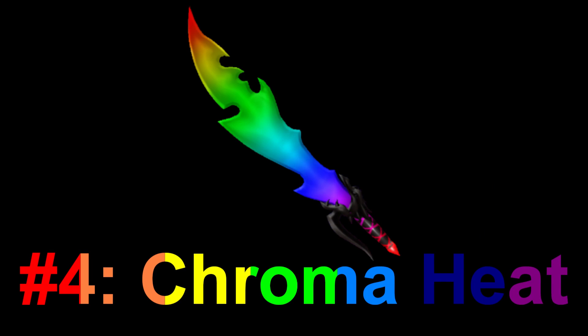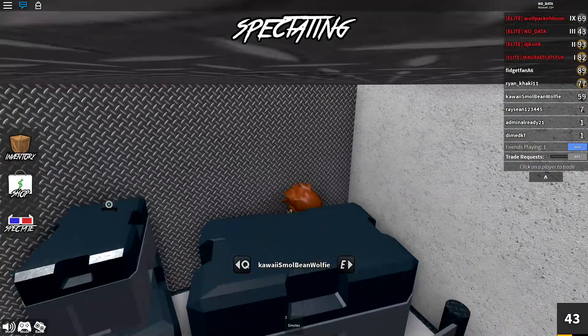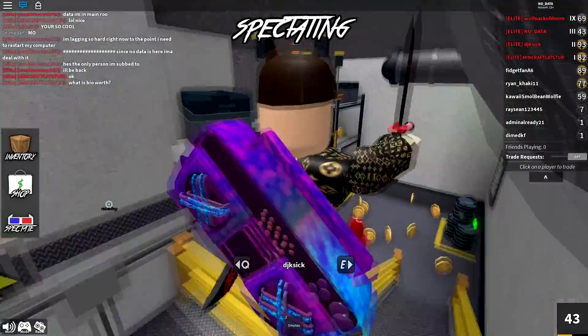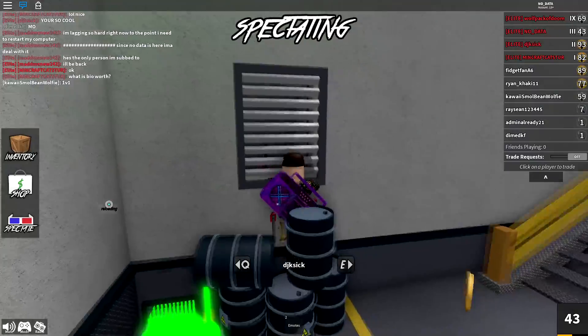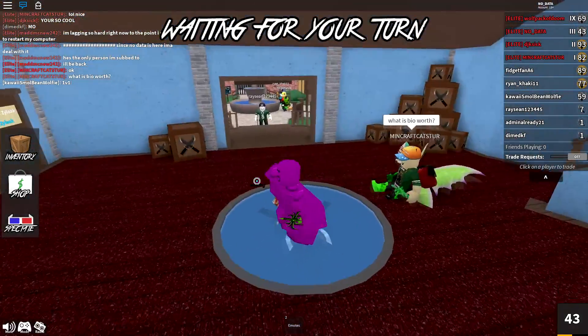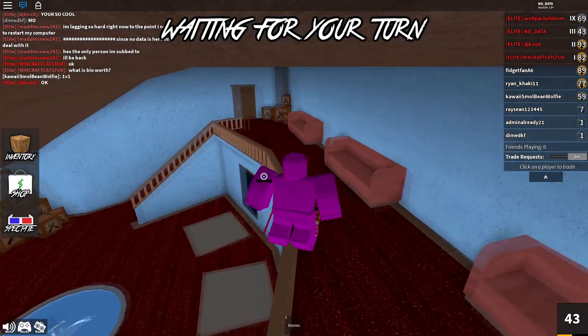At number 4, we have the chroma heat. The original heat has a nice orange color that looks like flames, and with the chroma heat those flames change color along with the handle. It just looks straight up awesome. Chroma heat is a super cool knife and extremely valuable.